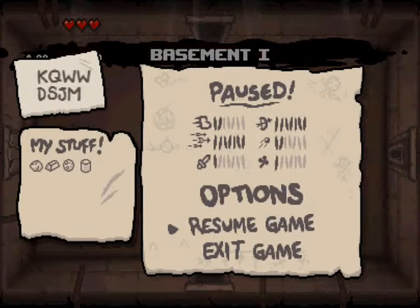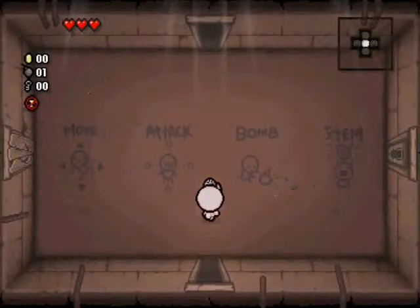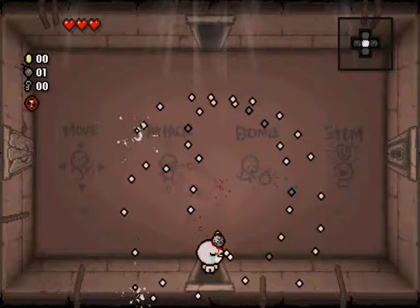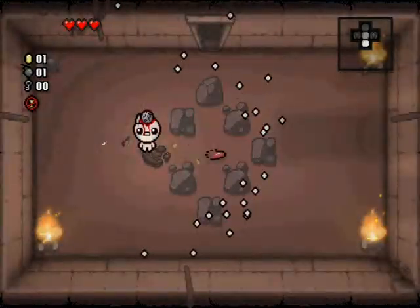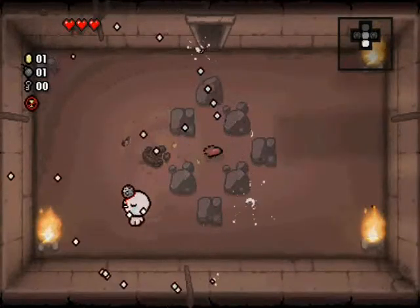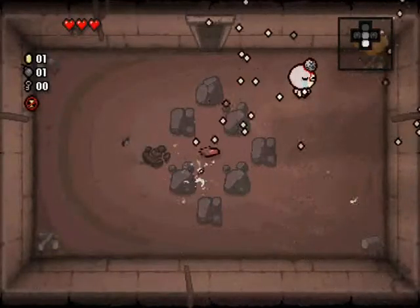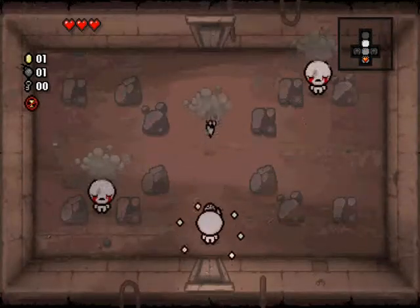Alright, so this challenge ends at Mum. We have Tiny Planet — look at those orbitals go. Brilliant. We also have Concussive Tears. We got a fair amount of good stuff, to be honest. And we got Soy Milk, which lowers our damage but increases our firing rate dramatically. So that's not too bad.